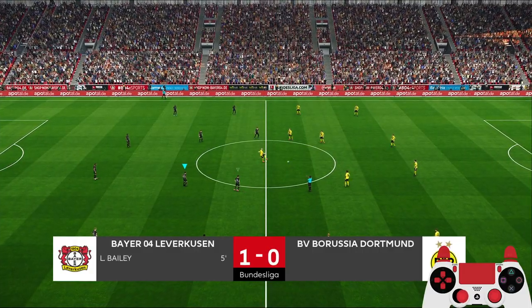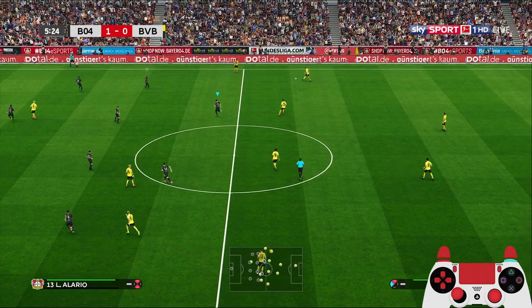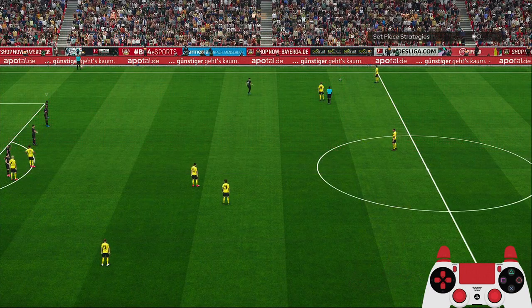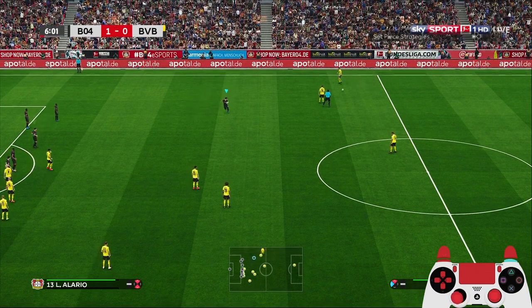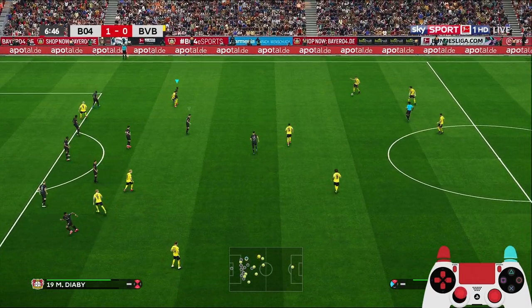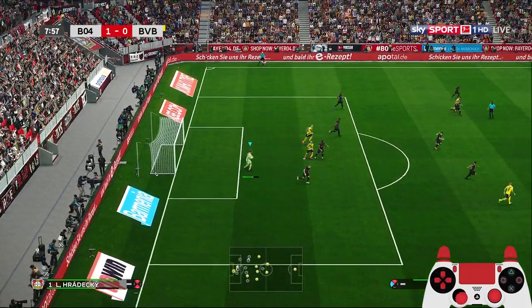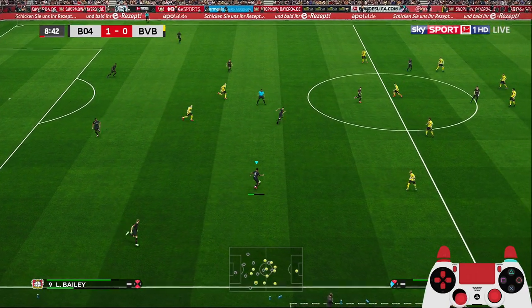1-0, good early goal. Managed to switch mentality to white so they'll be a bit more open. The Arsenal formation exploiting the half space — the 4-4-2 with attacking fullbacks making wingers drift inside into the half space — is also a very good tactic for Leverkusen because they have quality wingers.